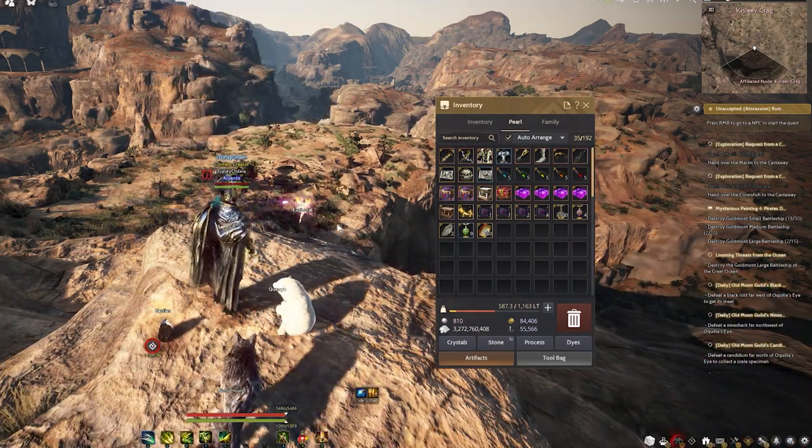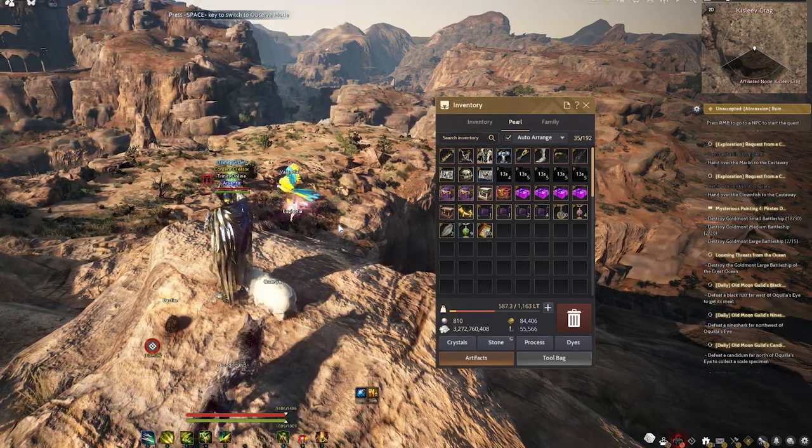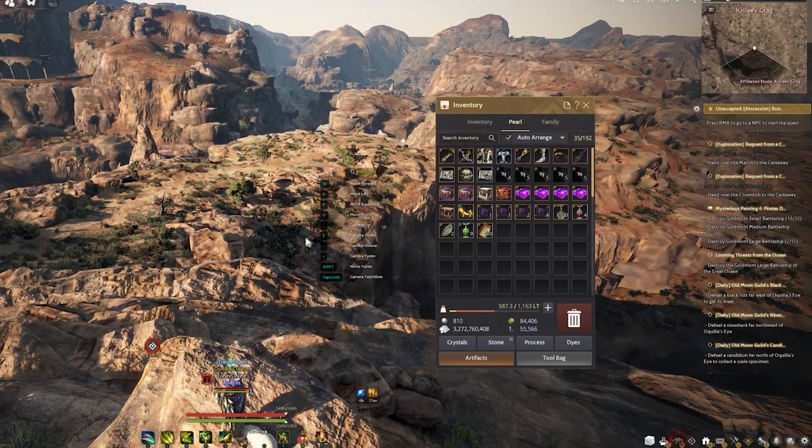There are three steps to doing this. First thing first is of course to right-click and activate it. Then you press Spacebar to go to observation mode.